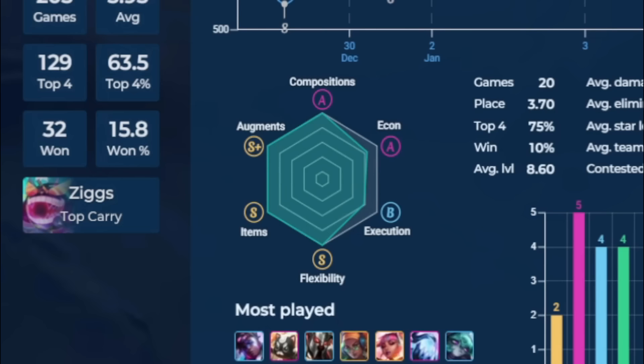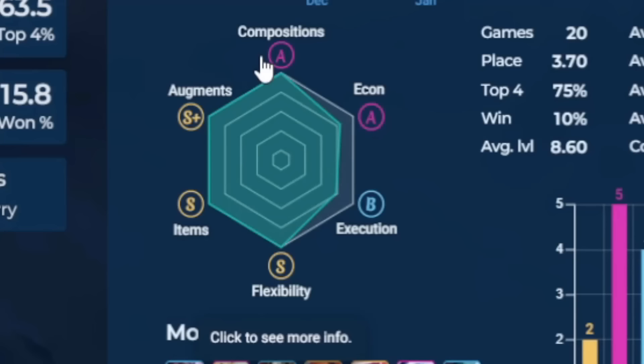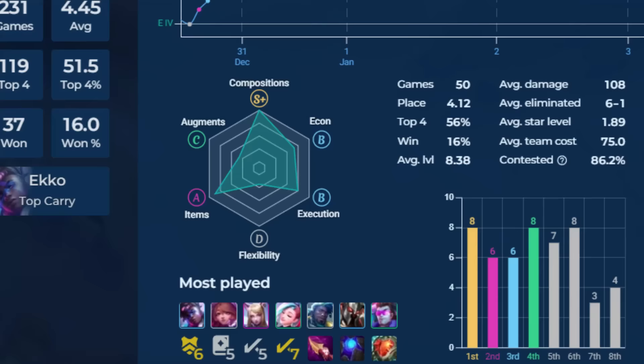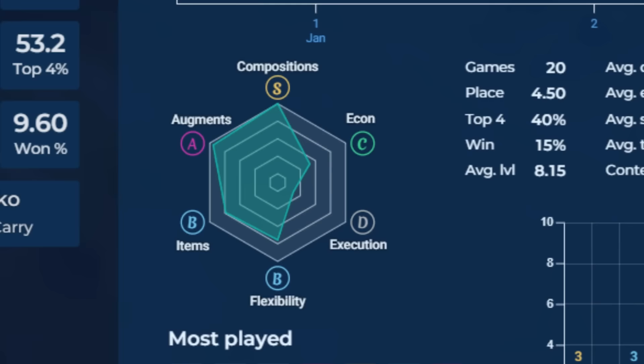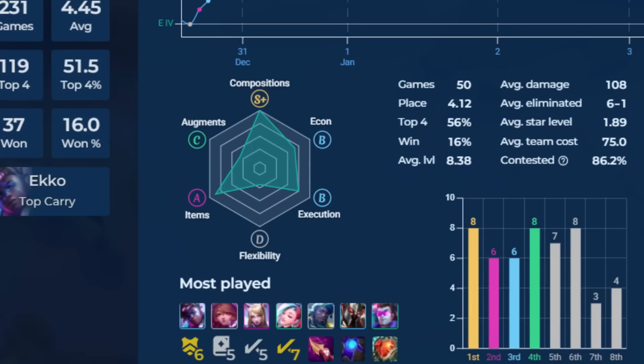We're going to focus exclusively on the hexagonal chart, which is how you'll easily identify your weakness. Whenever you see something that's A or S, it's really good — it's probably one of your strengths. But if you have something that's B, that means there's something that can be improved. I see a lot of profiles in Emerald, Diamond, Gold with a couple of S or A ratings and then a couple of B, C, D, or even F. You only need a good amount of S and A ratings to reach Challenger — so why not Master?